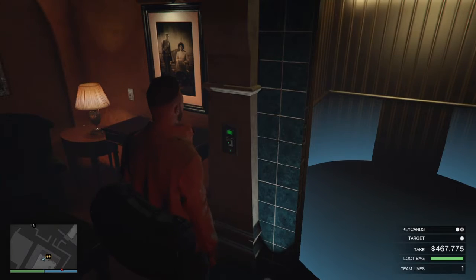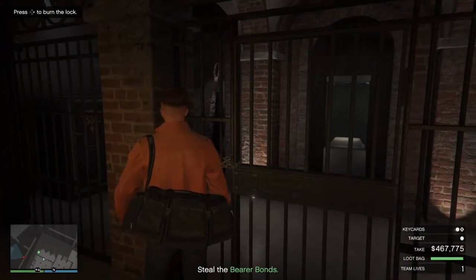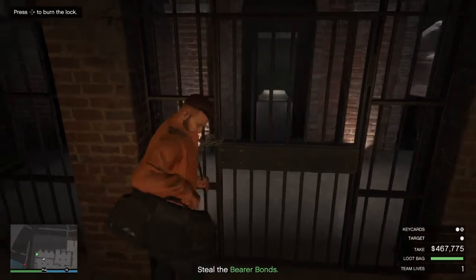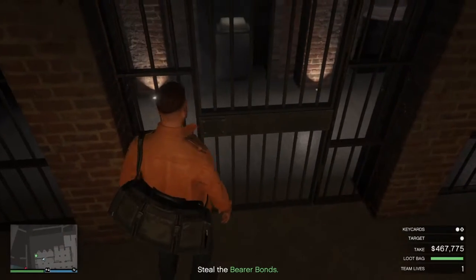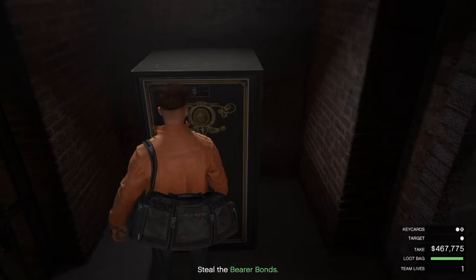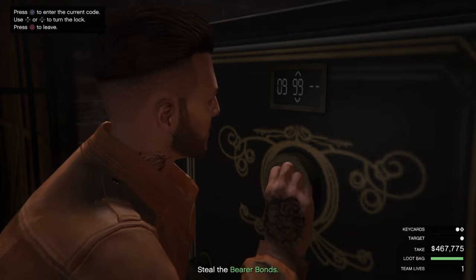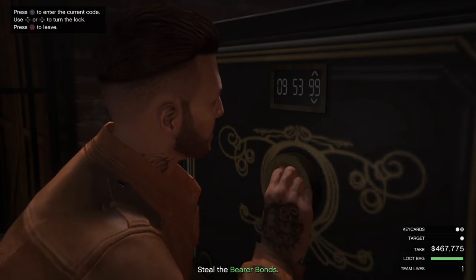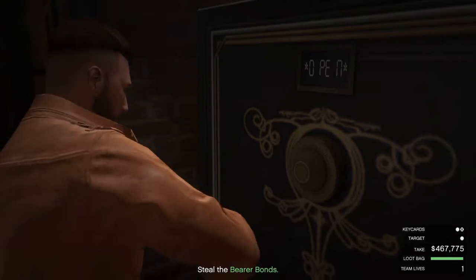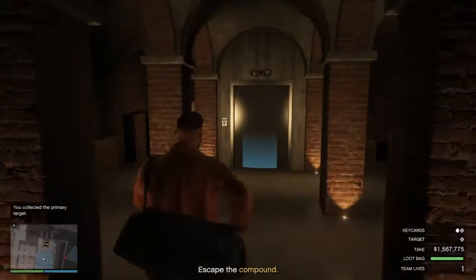After that montage of me completing the fingerprint hack — if you want to see a tutorial on how to do it, please let me know in the comments — we go through here and as you can see, for this Cayo Perico we got the bearer bonds. I enter the code that Pavel sent me, and it's open. I get the bonds and now I have a total of $1.5 million.